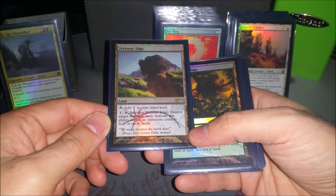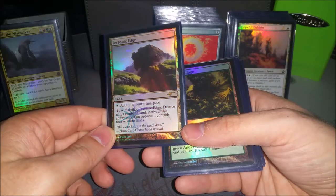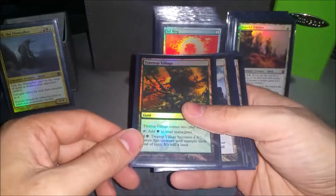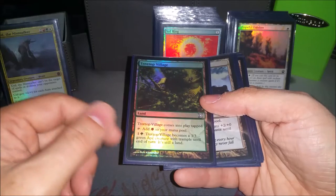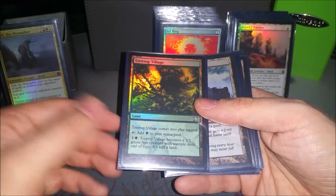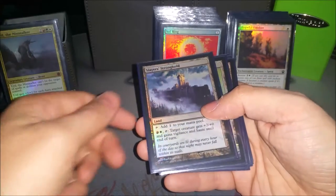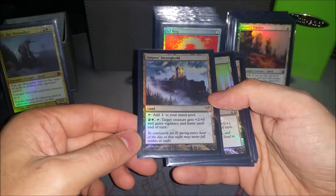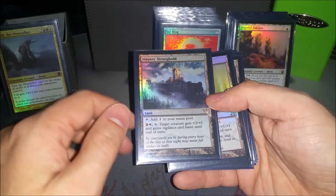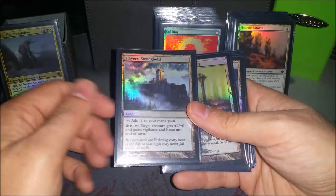Tech Edge is a little bit nicer land destruction — you can't completely take care of all their lands, they have to have four before you can get one. Treetop Village is useful for when I don't draw any creatures and I just need an attacker to get in there or a blocker. It's one of the better ones because it has trample and it wears auras actually pretty well. Slayer's Stronghold can give Uril haste and vigilance and a little power bump for only two mana — being able to keep him vigilant and back on defense is usually the main reason, but the power bump is good too.